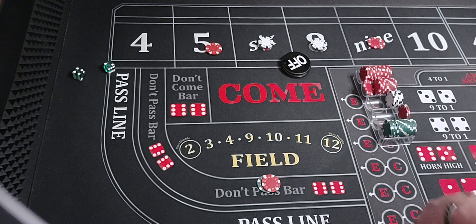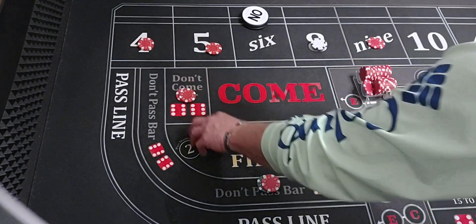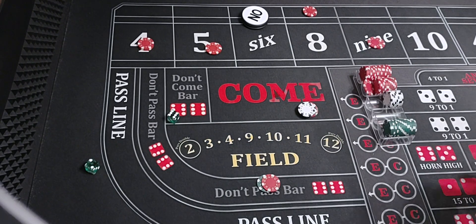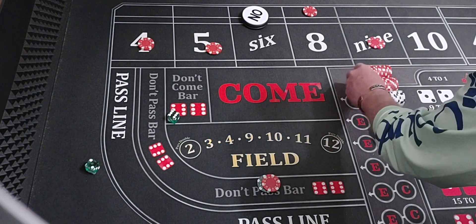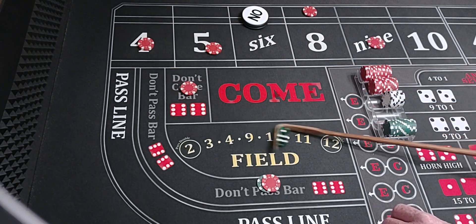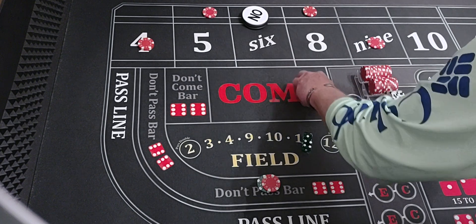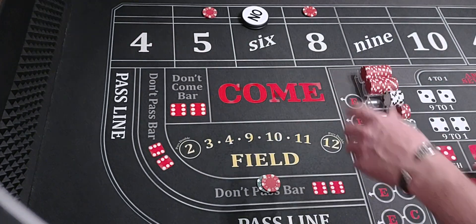Coming out — four, two, six. Six would be the point, we'll move it to the four. We're going to don't come for $10. Six to eight — that'll travel to the eight; we'll bring it down, and that'll get paid fourteen dollars. We'll take $15 for one, put it in the rack. We'll go in the don't come one more bet. Four and five — fever. Don't come with that at five, we'll bring that five down and get paid $15 for one. Put it in the rack. We'll bring our other bets down and just play out the point.